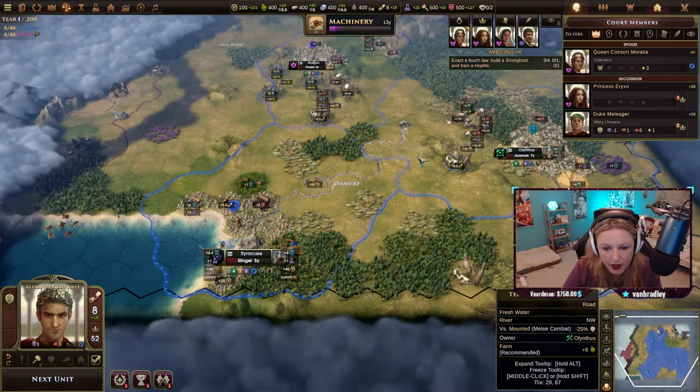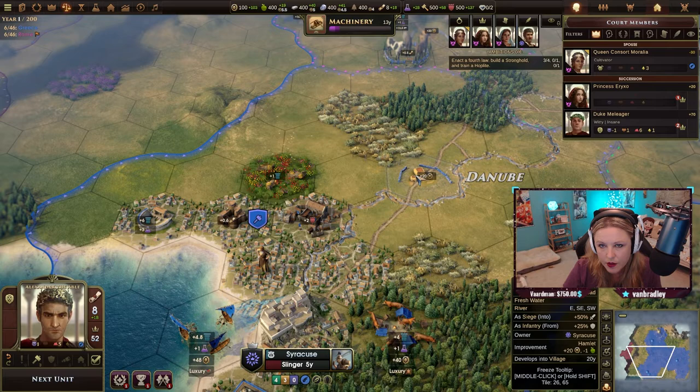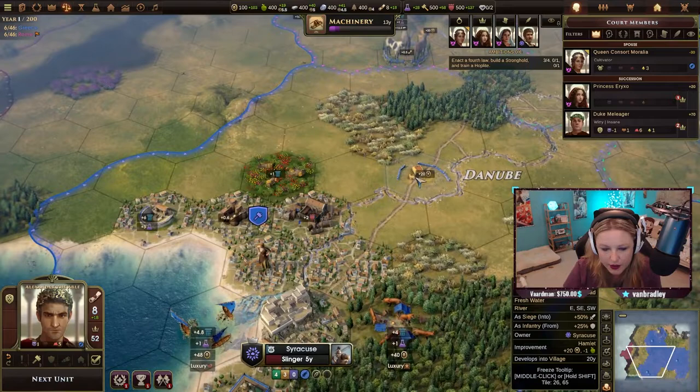It says we have an army but we have no army — I guess we're building the hoplites, right? How are we doing on wood? We're doing pretty good, everything actually. It's kind of good to look at how they have the city set up for future reference.